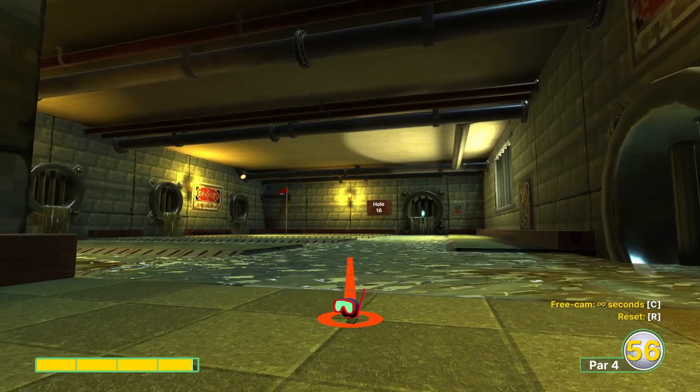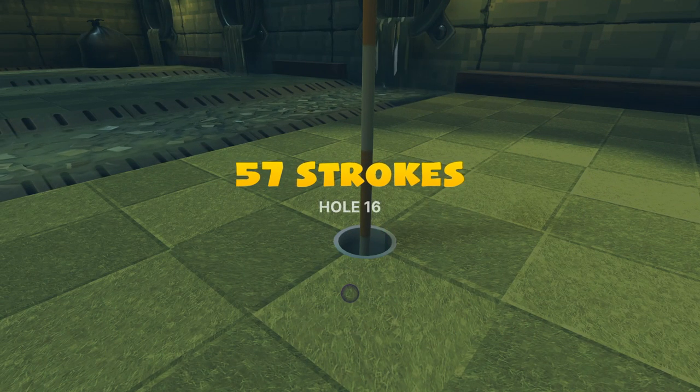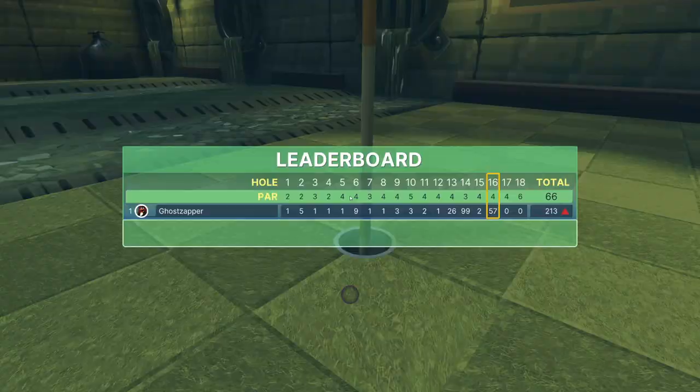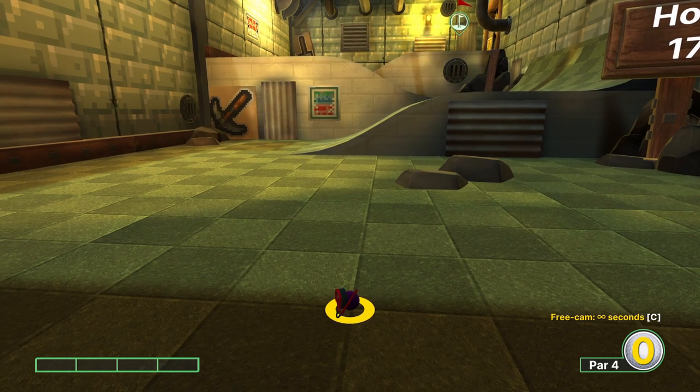Hole 16: I was looking for something easier, but it's not. We want to go almost full power. We need to jump at just the right time to land on the farthest green space and then come back through the water. The faster you go, the harder it is.